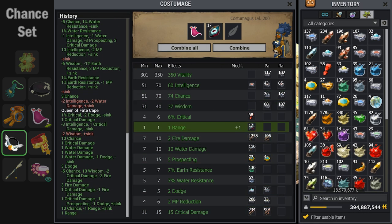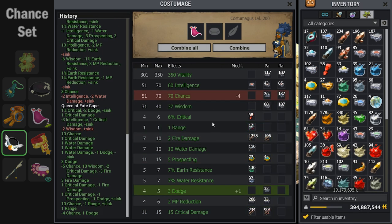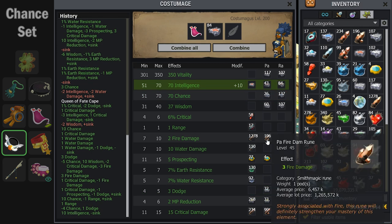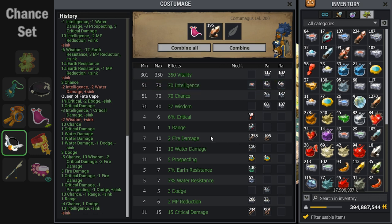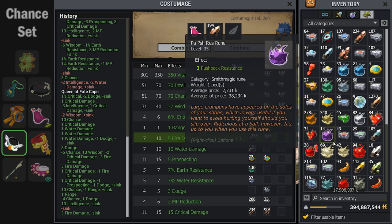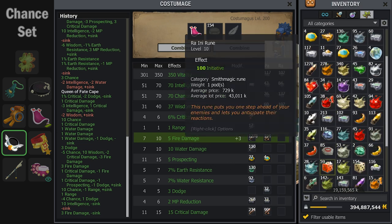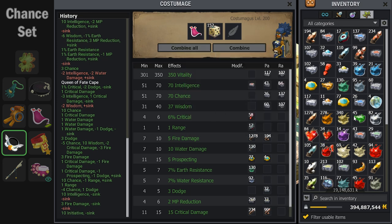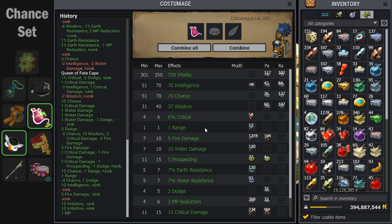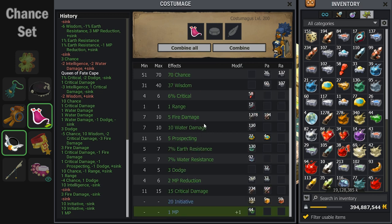This Queen of Fate Cape is going to receive the MP exo, because it gives 15 critical damage which means I cannot use a transcendence rune on it. The intelligence and fire damage don't exactly matter on this cape, but because I'm MP exoing it I had extra sink and just threw it at the fire damage. This will be the 66th MP attempt, and then boom — the MP lands on the 66th try.